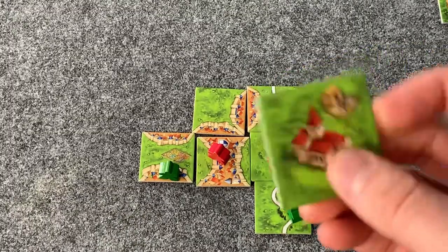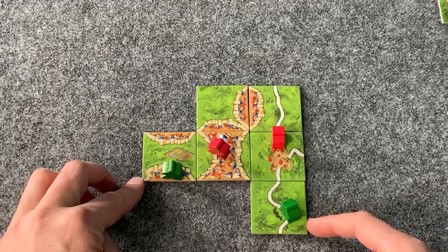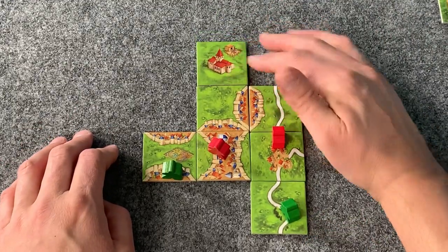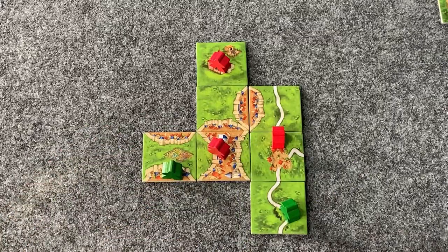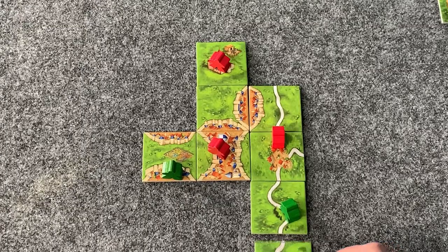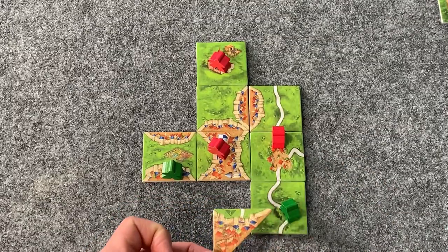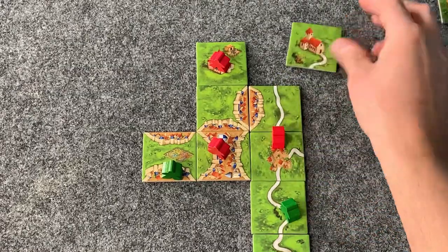Player 2 has one of these half tiles. Maybe just put it up there — let's put one up there. If I was smarter, maybe I would have used this and placed that there, and then you're guaranteed to go into that city and claim it.